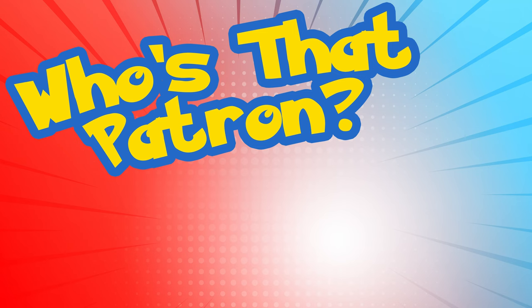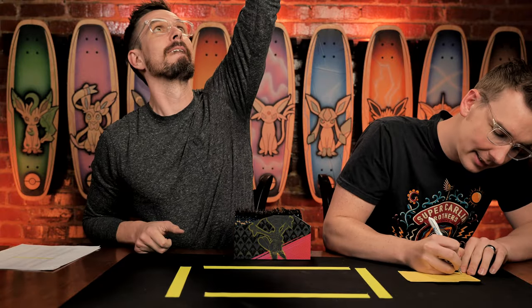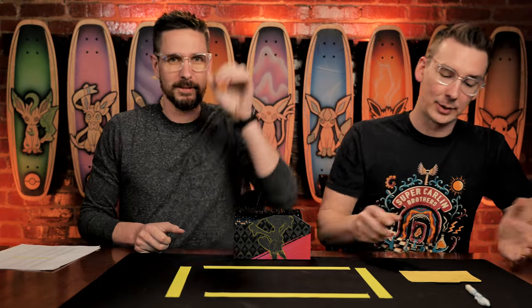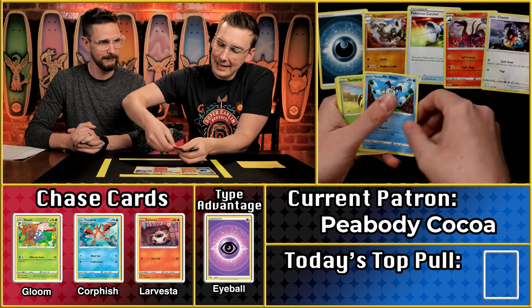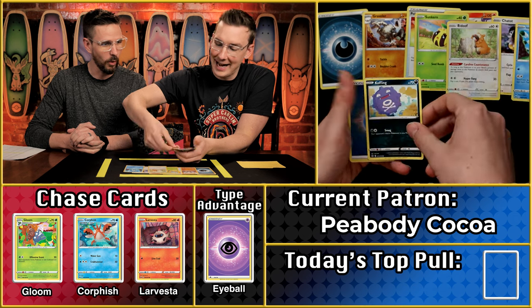Let's do our first pack. Our first contestant today is Peabody Coco, competing in their third season. They finished last season — I'm going right out of the middle here — I'm choosing chaos today. Dark teardrop energy out of the gate. Can we get any eyeball Pokémon in here? We do have a foil energy, which honestly, had this been eyeball, that would count.